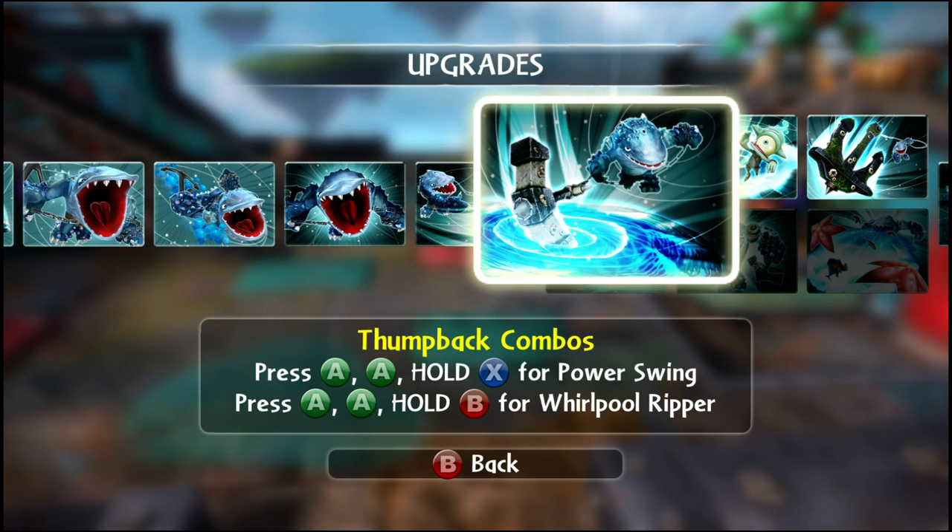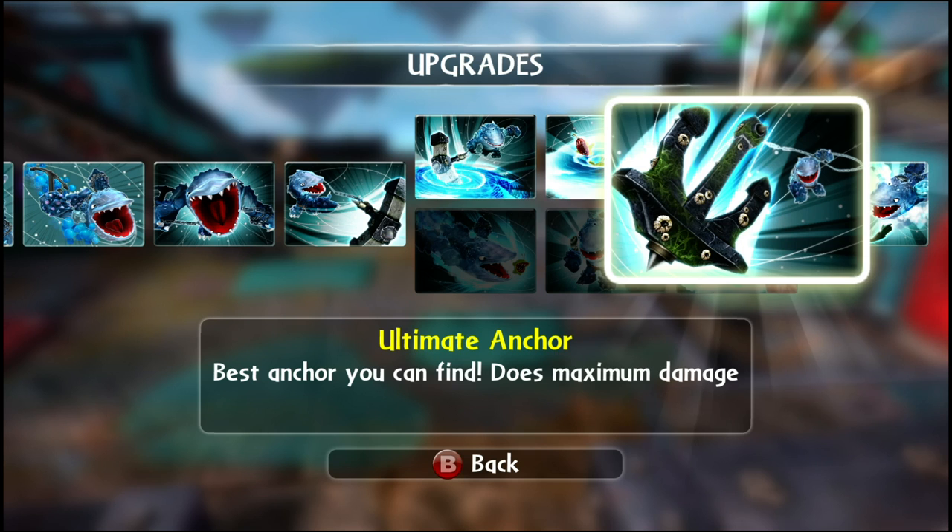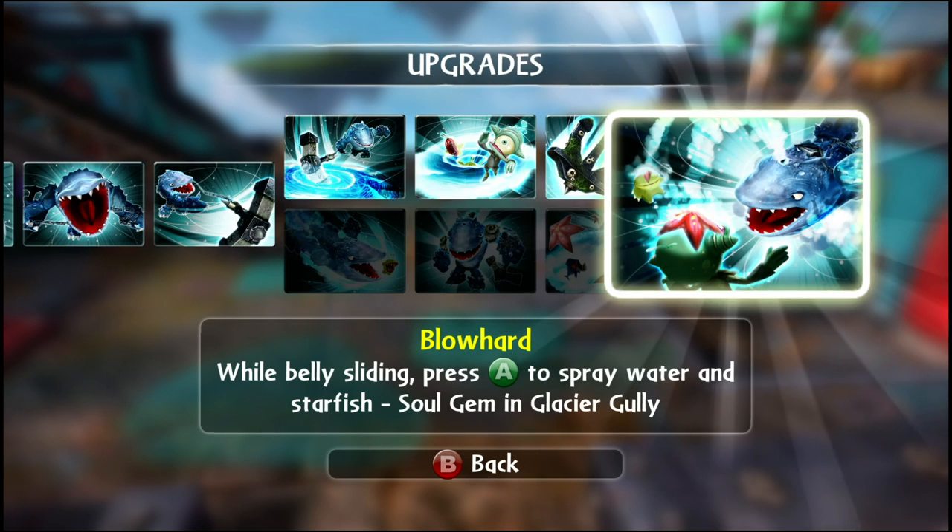This is where the Anchor's A-Yay path begins. The first upgrade is Thumbback Combos: A-A-X is Power Swing, and A-A-B is Whirlpool Ripper. Bermuda Triangle is an upgrade for the power of the Whirlpool Ripper. Ultimate Anchor is the best anchor yet and does maximum damage. And finally, the Soul Gem attack is called Blowhard.